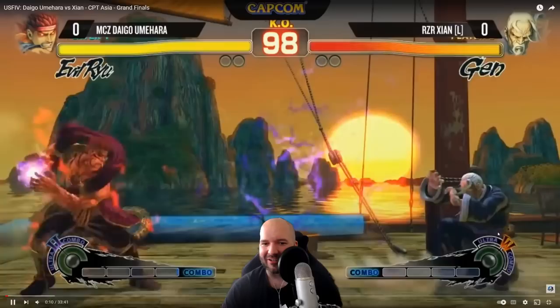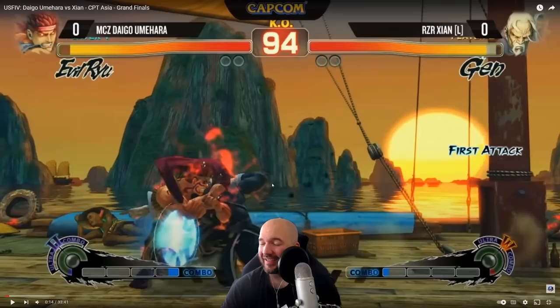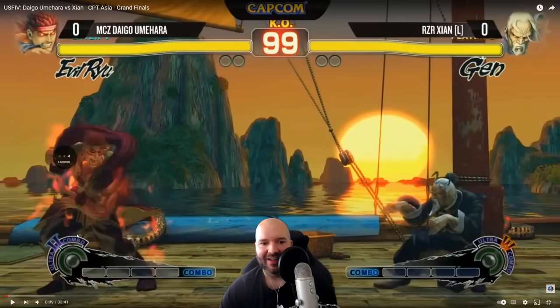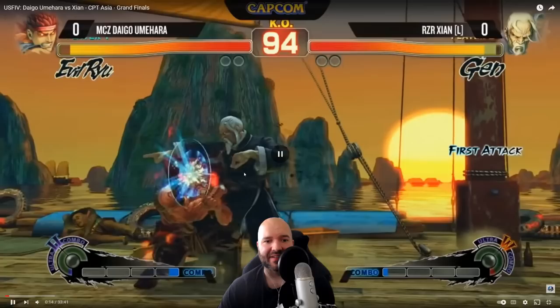One of the most obvious ways to control space is with a fireball. Evil Ryu's fireball covers a massive amount of space because it goes full screen, so Evil Ryu is trying to control this huge area of screen space with fireballs. But now Gen has gotten in, and Cyan is going to be pressing the advantage. When we say pressing the advantage, we mean if you're in a positive situation where your character has the advantage, you push that and try to get damage out of it rather than going back to neutral. Cyan gets the dash in, Daigo doesn't press any buttons, so Cyan gets the jab and is now at plus frames — meaning he can act before the opponent.